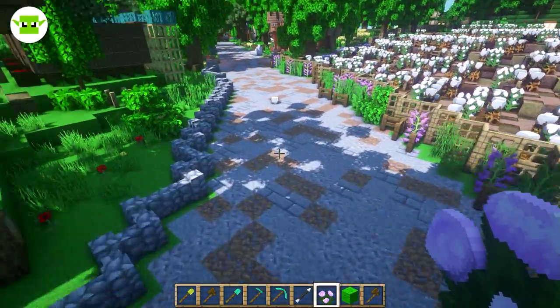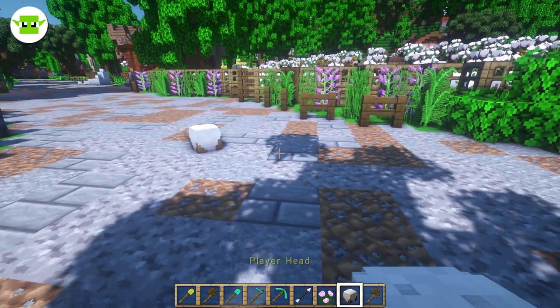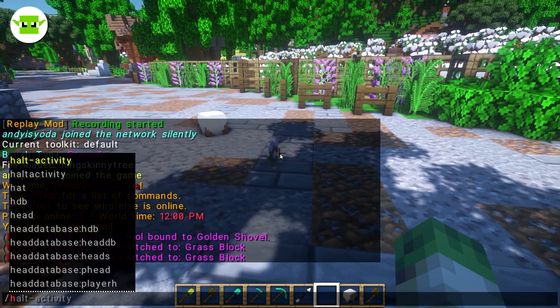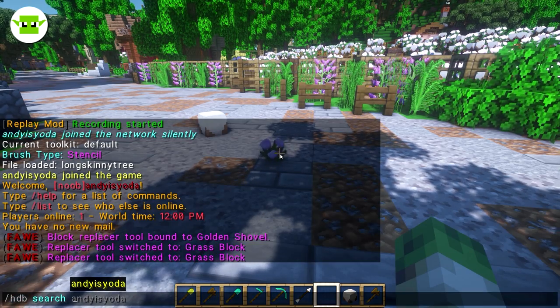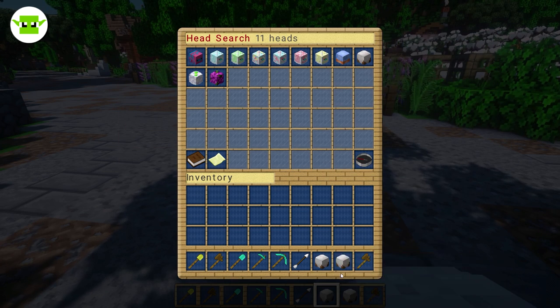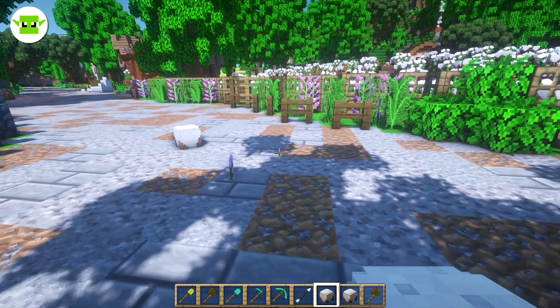So how do we build it? First of all, we need this special player head. If you have the Head Database plugin, it's pretty simple — you go slash HDB search cotton, and that's a very easy way of getting this player head. If you've got the Head Database plugin, I'll leave a link to that plugin down below.